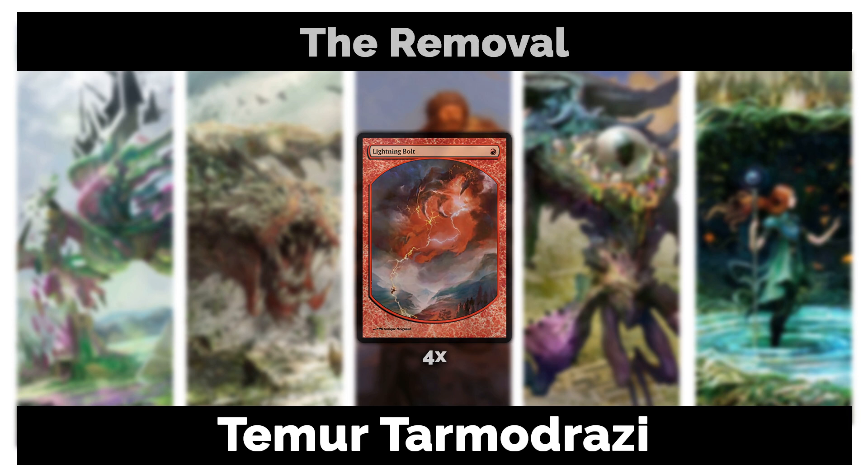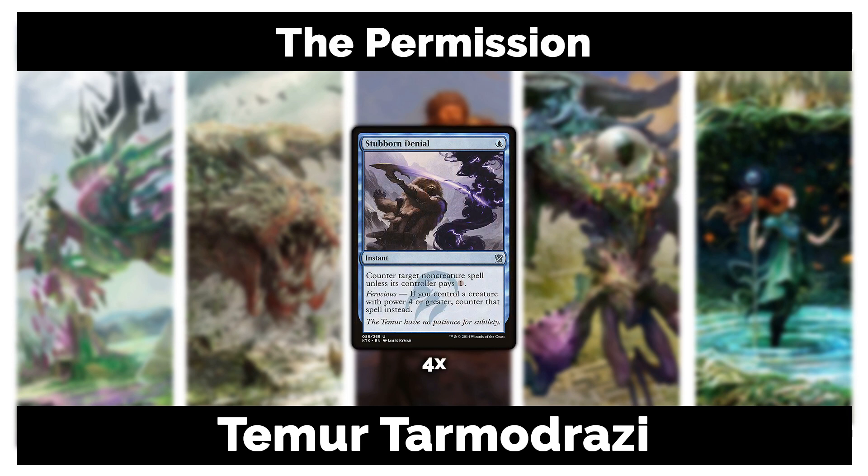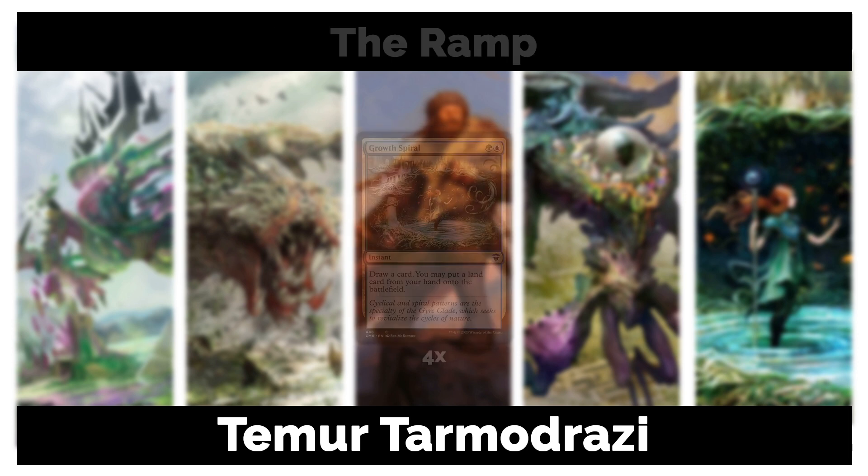We're playing four Stubborn Denial. Essentially all your main creatures — apart from Noble Hierarch, Birds of Paradise, and an unflipped Huntmaster — will almost always trigger Ferocious on Stubborn Denial. So it becomes a one-mana counter target noncreature spell, which is very powerful. Your opponents will not see it coming the first time. When they see Tarmogoyf and Eldrazi, they're not expecting a Stubborn Denial.